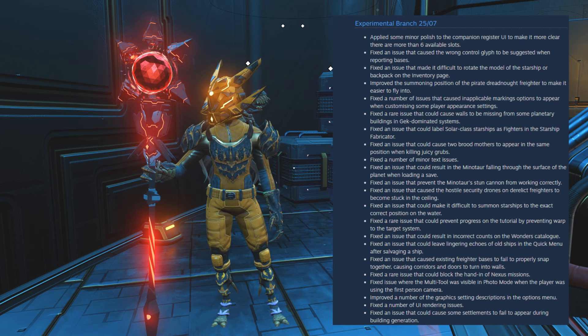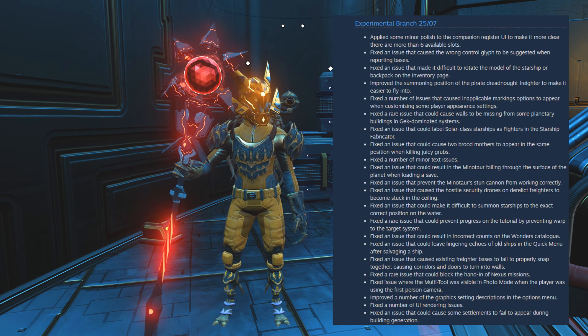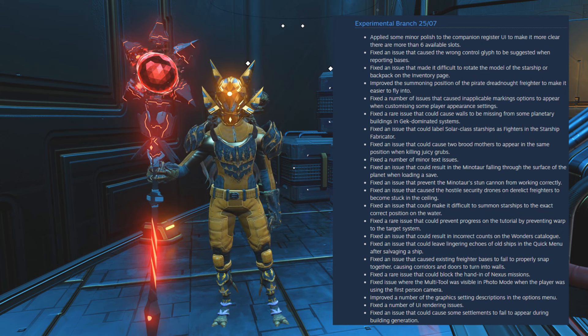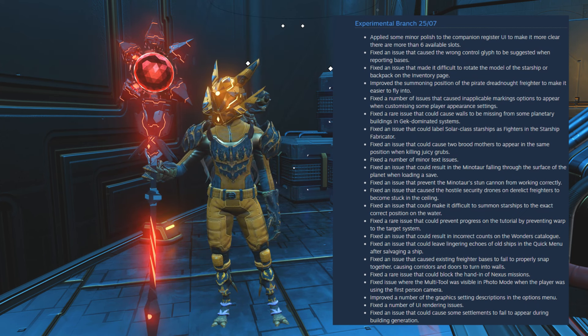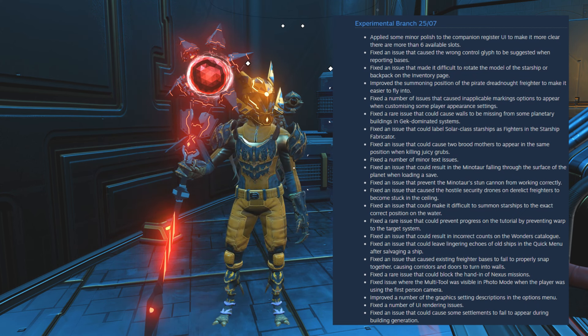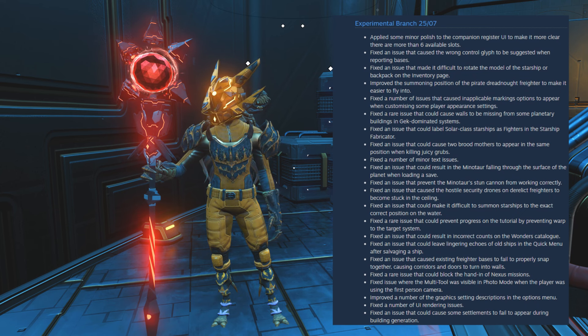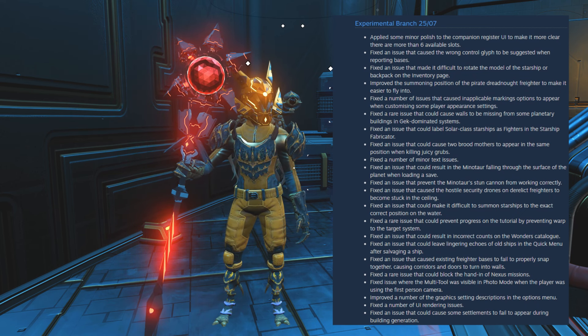Fixed an issue that could cause two brood mothers to appear in the same position when killing juicy grubs. Fixed a number of minor text issues. Fixed an issue that could result in a Minotaur falling through the surface of a planet when loading a save. Fixed an issue that prevented the Minotaur's stun cannon from working correctly.